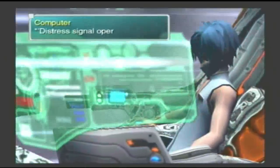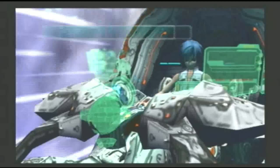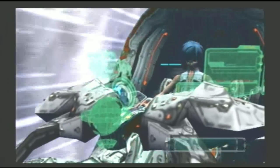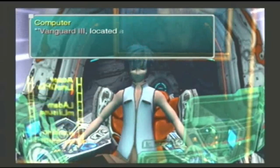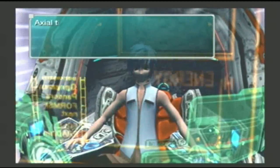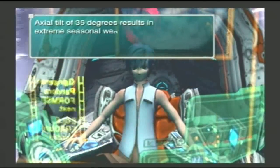Distress signal operational. Okay. Searching for life-supporting planets. Planet found. Where? Vanguard 3. Located approximately 0.5 light-years from present location.